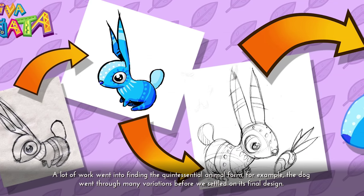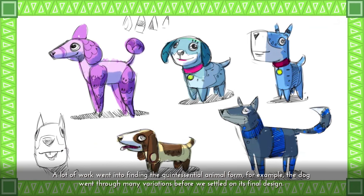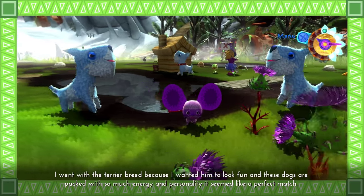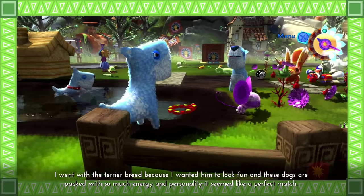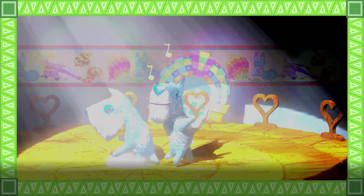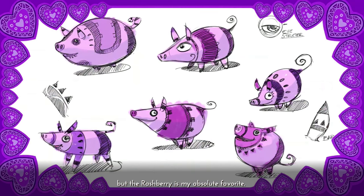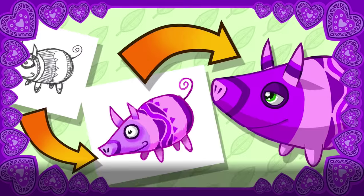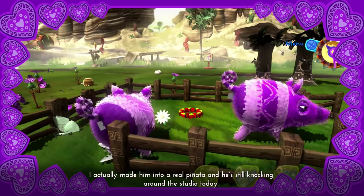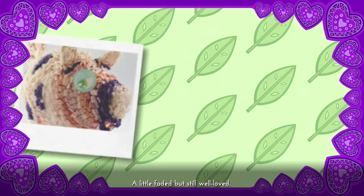A lot of work went into finding the quintessential animal form. For example, the dog went through many variations before we settled on his final design. I went with the Terrier breed because I wanted him to look fun — these dogs are packed with so much energy and personality it seemed like a perfect match. Some of the designs I'm most proud of are the Hootie Fruity, Fudge Hog, and Piena. But the Rash breed is my absolute favourite. I like its simple patterning and his animation was a lot of fun. I actually made him into a real piñata and he's still knocking around the studio today — a little faded but still well loved.